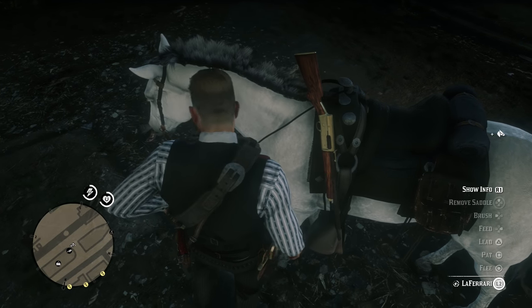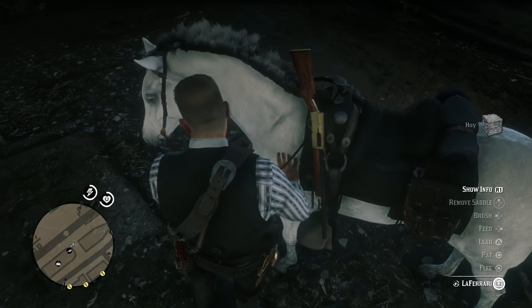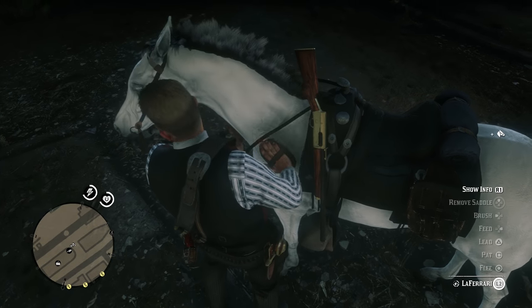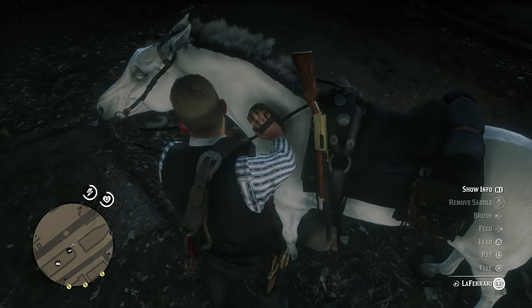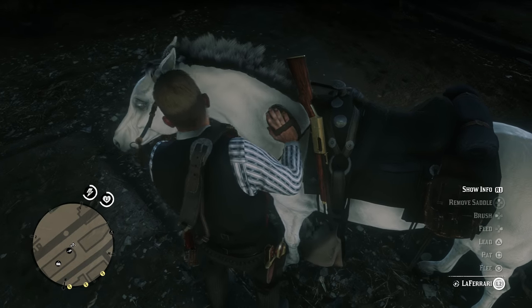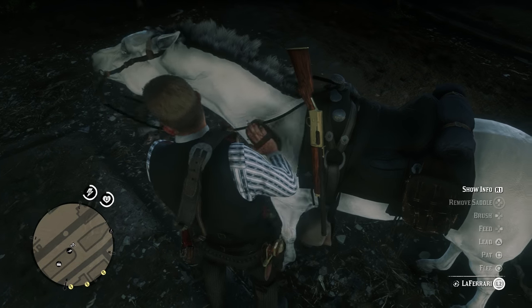Then brush and pat and all that kind of stuff. Definitely want to take care of our horse — it's only at bonding three. If we keep taking care of it like this, surely it's going to go up to bonding four. We'll be fully bonded with this horse, which will be great. We can whistle at it from greater distances, and get some ability to strafe left and right, which is kind of cool — I've basically never used it but it's pretty cool nonetheless.